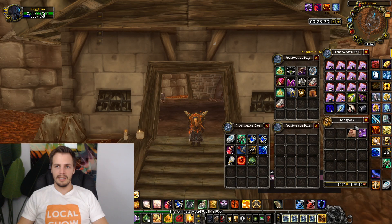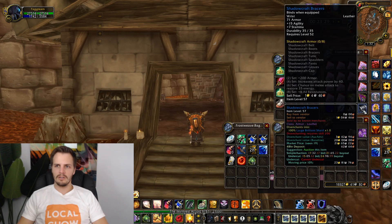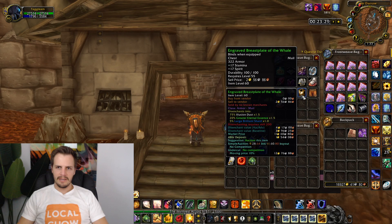Shadowcraft Bracers — I'd sell that for 15 gold. I'm counting the Blood Mail Gauntlets as a BOE blue too, so I'll say that probably sells for 30 gold more as a collector's item, and another 15 from the bracers — 45 gold on BOE blues total. For green items, the disenchant values come in around 4 to 7 gold each, averaging about 5 gold per item across 13 items — that's 65 gold in disenchant value.